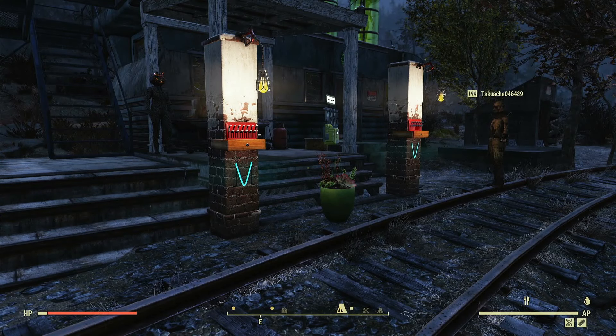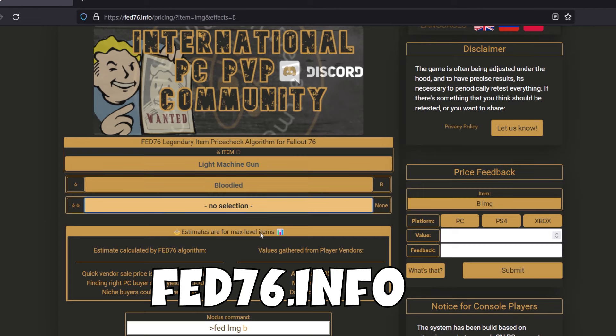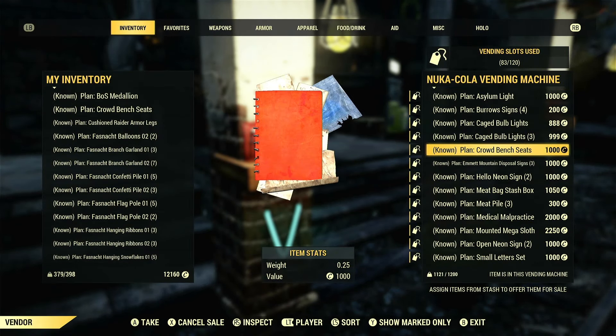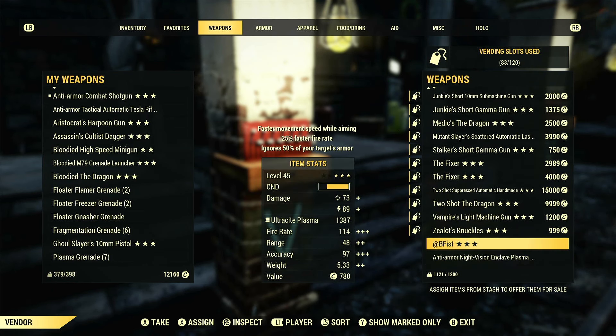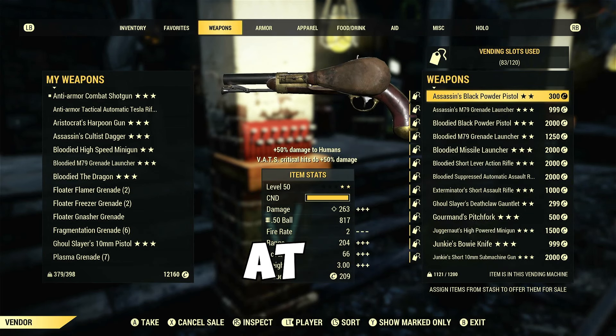First things first: get your vendor opened up as soon as possible and use price checkers such as Fed76 to get a much better idea of what your loot is worth. Knowing what items sell for before throwing them in your vendor at random prices will make it a much less stressful experience. One of the biggest mistakes newcomers make is selling items at the price the game suggests — the value it tells you is 100% wrong at all times.